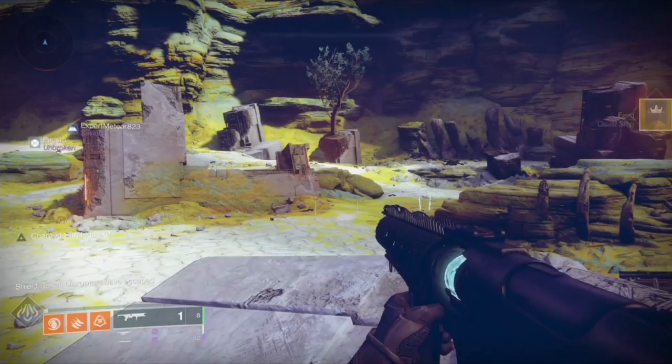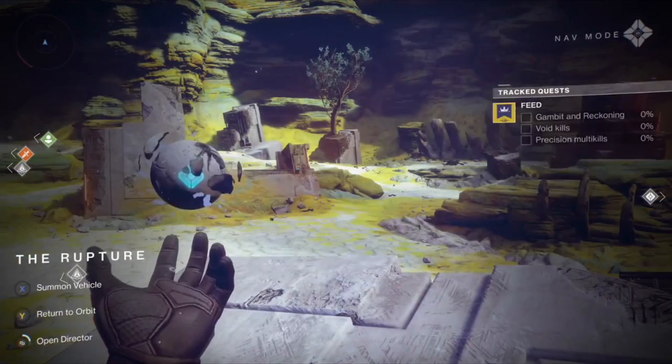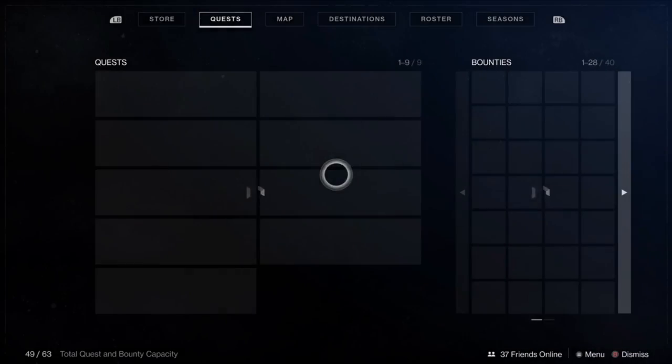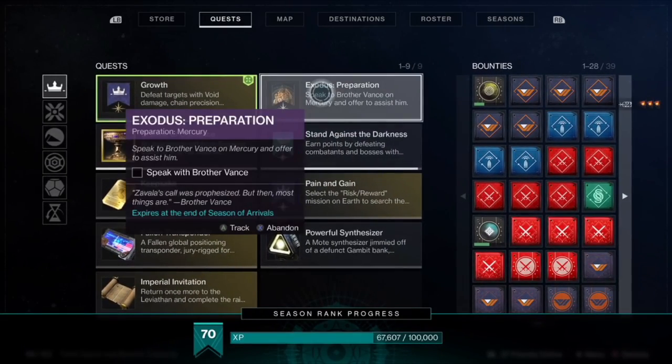Once you're done with that, I suggest going to IO and killing the marionettes in the Lost Oasis area. Once you kill them all in that area and get all fifteen kills — they spawn quite regularly — you will get the next quest step for Growth.